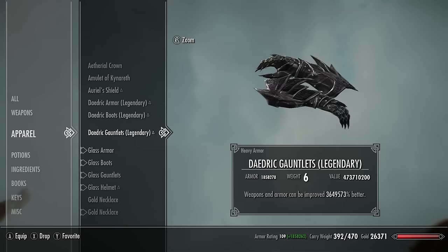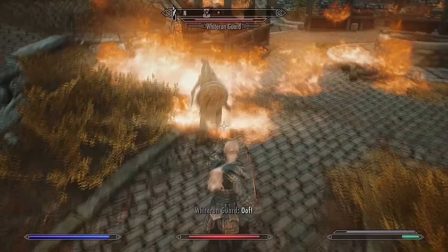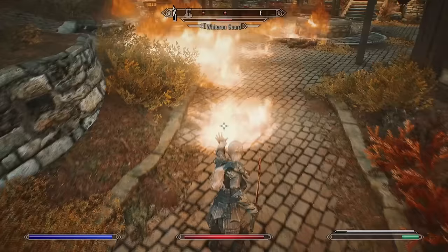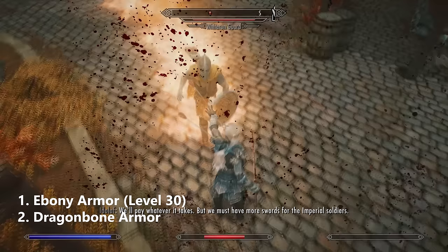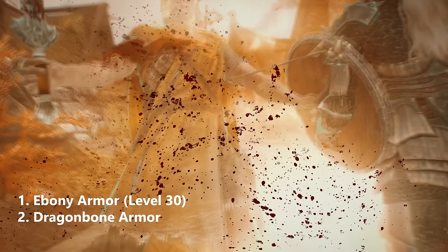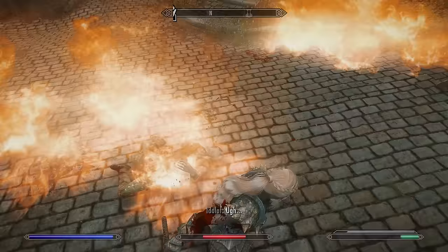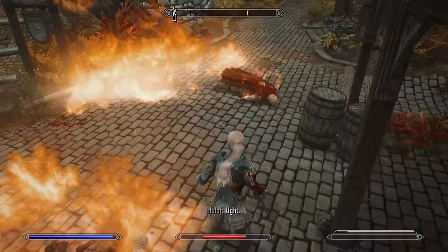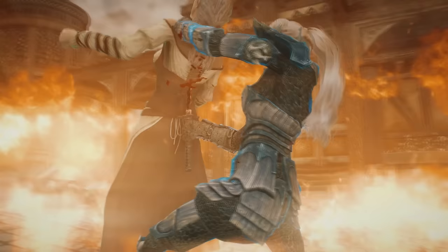For armor, you can succeed with both heavy and light armor — it doesn't matter too much because both can be upgraded to reach the damage resistance cap of 80% physical damage resistance at around 500 armor rating. You can go for Ebony armor, found at level 30, or like me you can go for Dragonplate or Dragonscale armor, which suits the undead vampire theme nicely. As for shouts, this build doesn't really need them but you can use whatever fits — I'll link a few useful ones in the description.